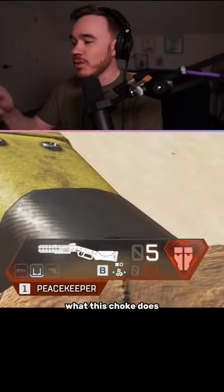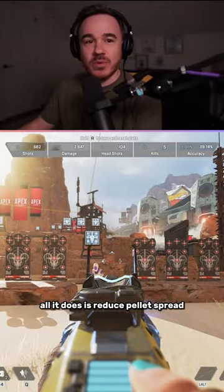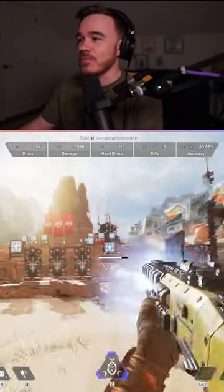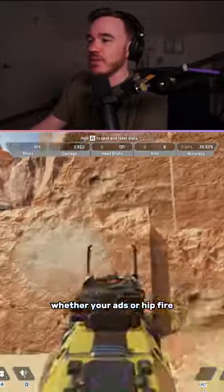If you're new to Apex, you might be wondering what this choke does on the Peacekeeper. All it does is reduce pellet spread at the cost of having to wait for this charge up. If you're not waiting for the charge, the Peacekeeper has the same spread whether you're ADS or hipfire.